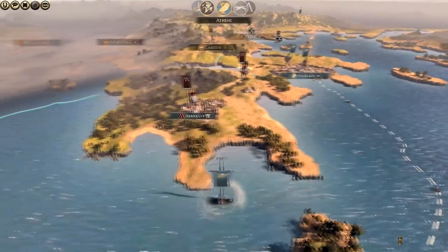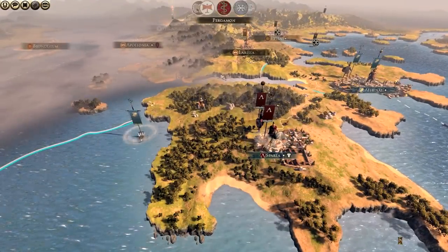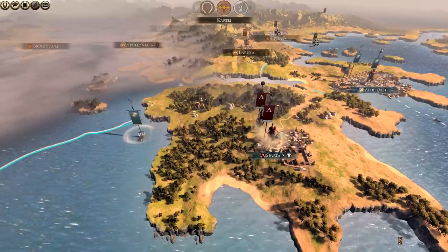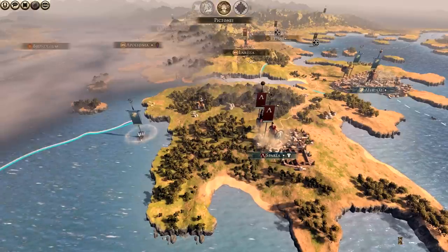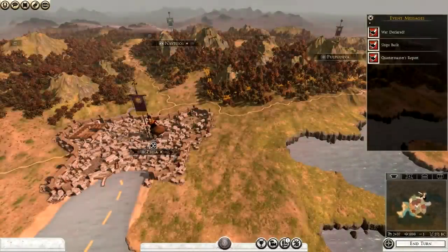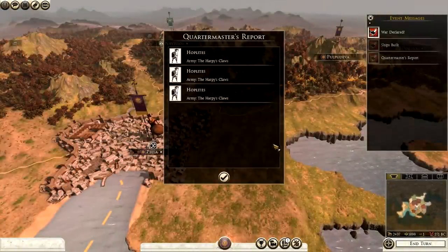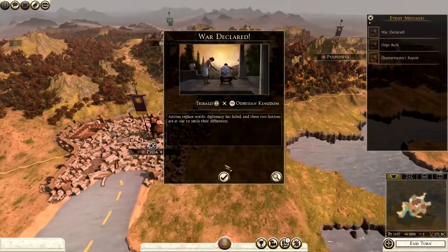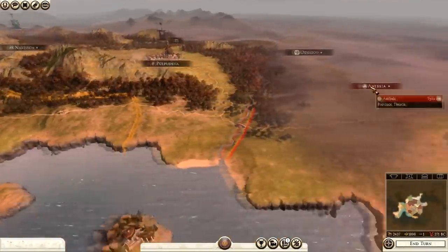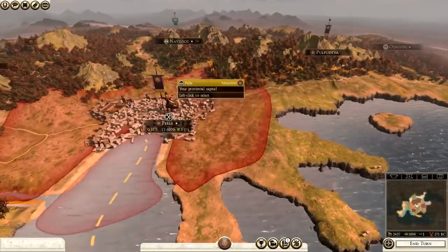I've played this campaign about three times and each time has been very different. We haven't been attacked this turn - sometimes I have been in the first turn. The ship has been built, completing that objective. And war has been declared between Tribali and the Odrysians - this is good news because now they're fighting each other, which means we can sneak in around the back door.